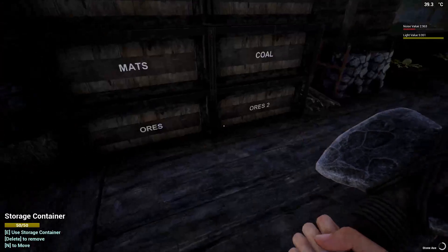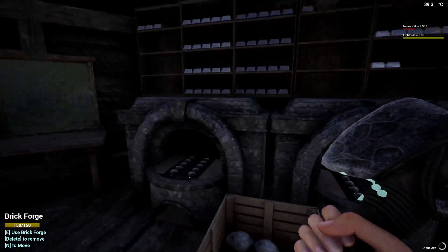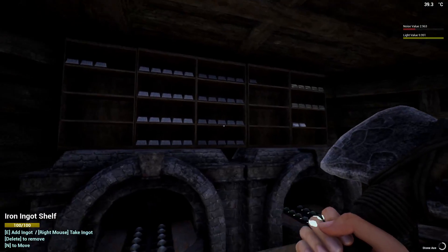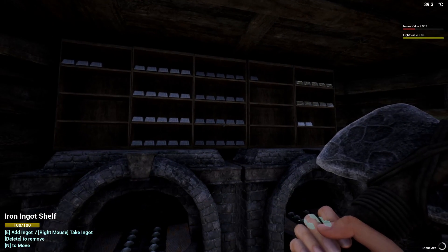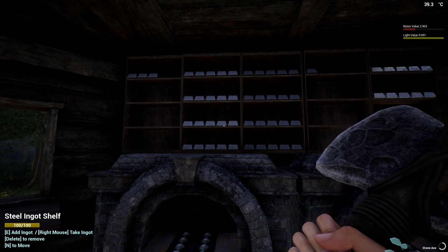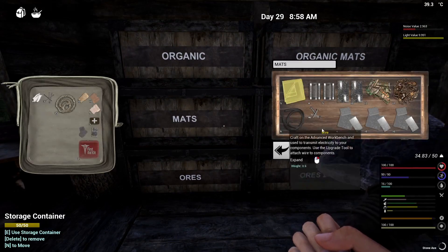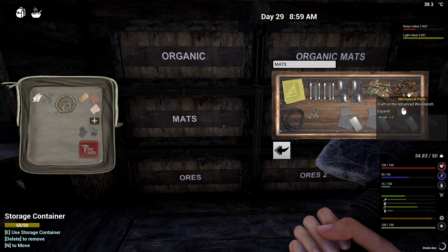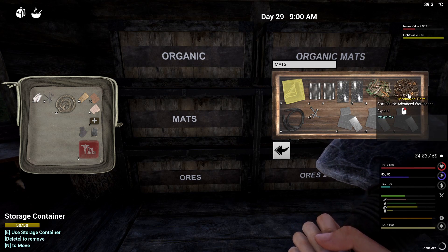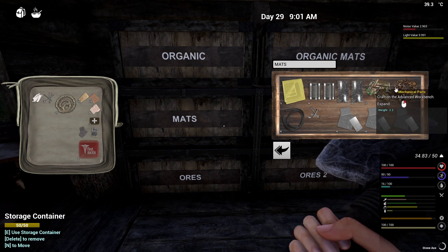We're building up stocks here, some supplies for the truck. We have the steel and iron, so it's 20 steel, 20 iron, 25 plastic — which we have like one away — and we need 15 mechanical parts. It's quite easy to make mechanical parts, it just takes one iron ingot.